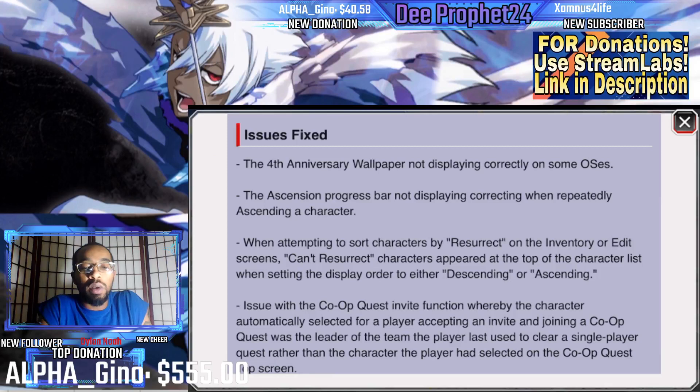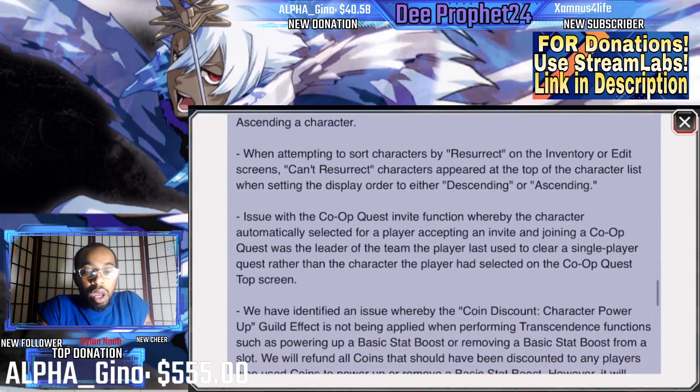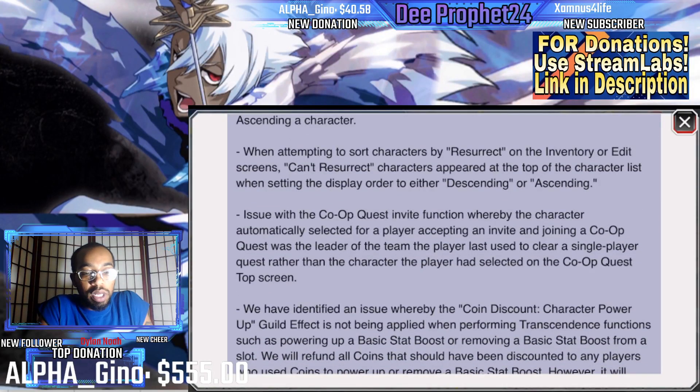The fourth anniversary walkover did not display correctly on some OSes. The ascension progress bar was not displayed correctly when repeating ascending characters. When attempting to sort characters by resurrect in inventory and edit screens — that was so annoying. When you searched for resurrect on descending, it put the characters you can resurrect but don't have requirements met yet, and it was bugged so characters not yet resurrected ended up at the bottom.